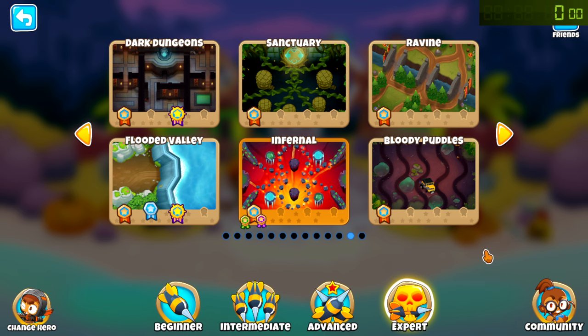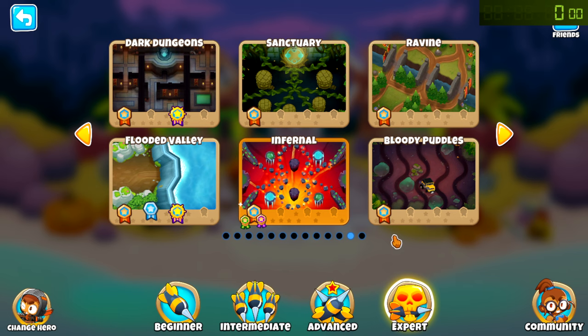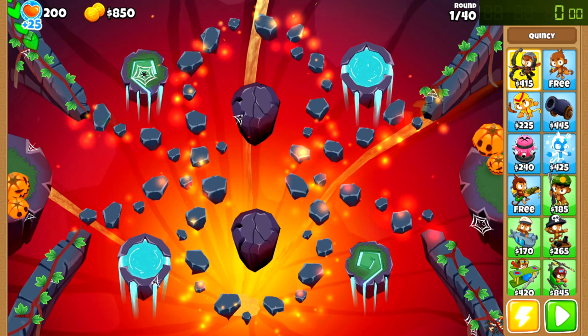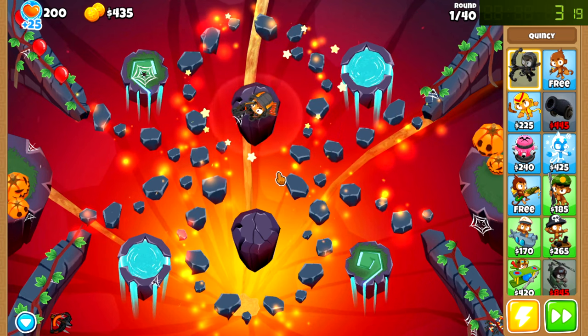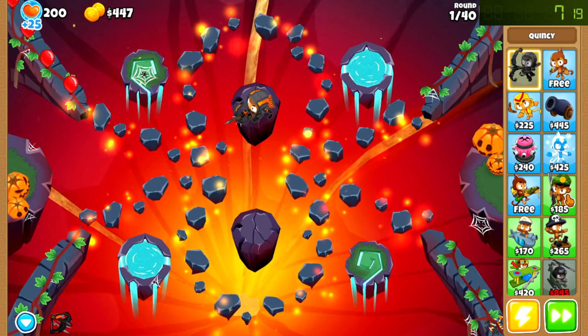So here's what we're gonna do: we're gonna shamelessly copy the Bloons idea and speedrun this, okay? Every game mode as fast as possible. We'll start with the expert maps right away, beginning with my favorite of them — Infernal. Alright, so we're getting right into it. The timer will be in the top right, starting right away, putting Quincy down. We're just gonna fast forward the entire time, of course. Easy mode shouldn't be much of an issue.